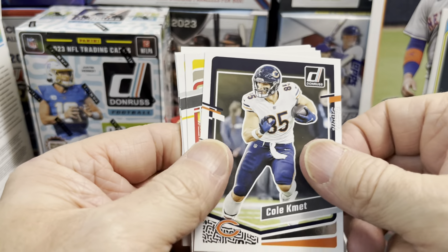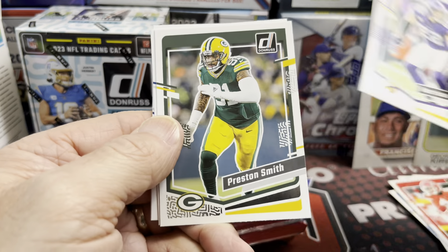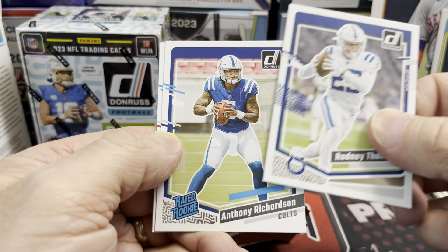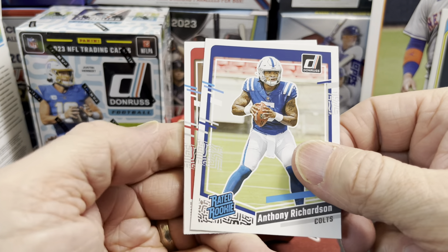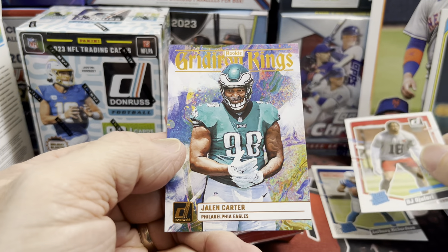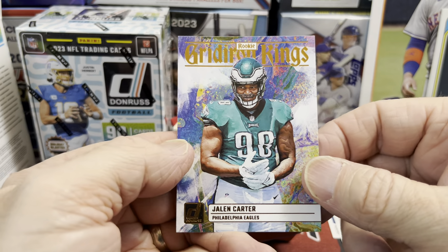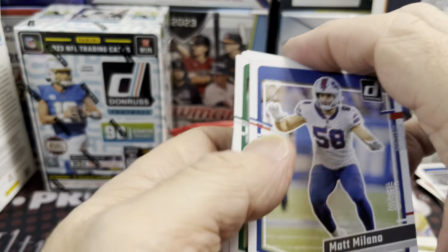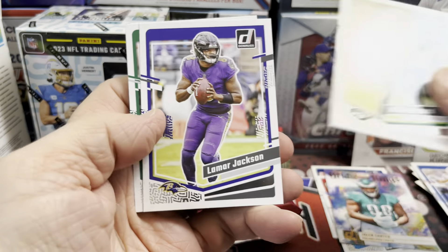These were 30 to 35 bucks at Meyer, but I had some coupons so I got money off — I think they were like 30 bucks. There's a nice Anthony Richardson rated rookie. And we have a gridiron Kings Jalen Carter. So not bad start. Let's see if we can pull a really nice optic — that would be sweet out of here.